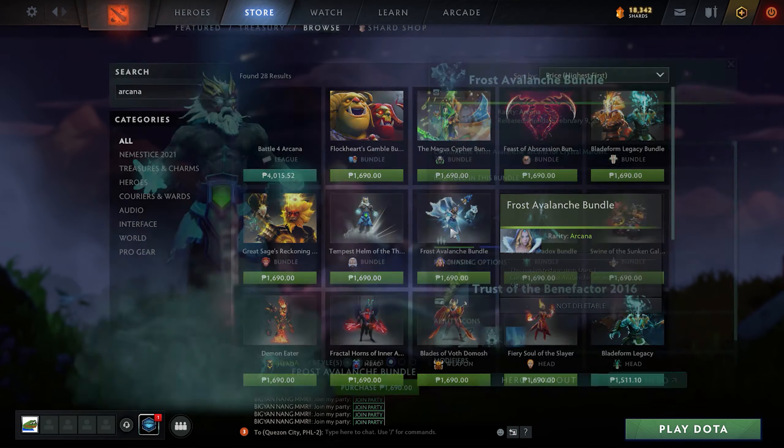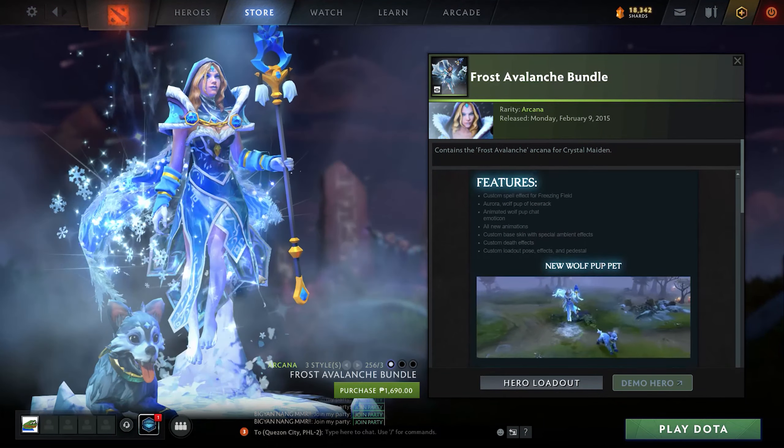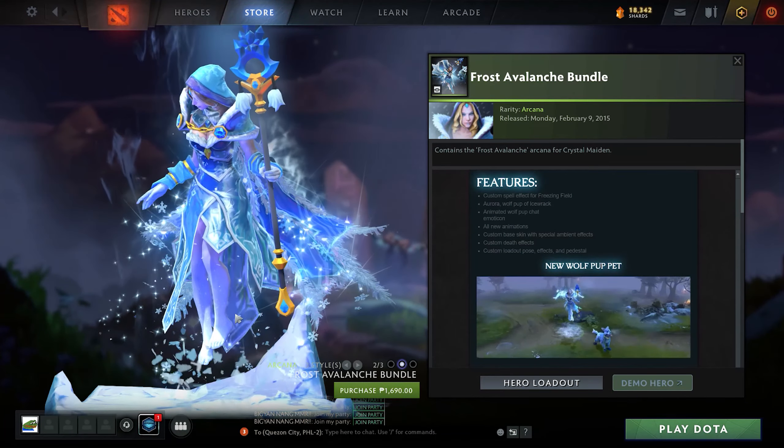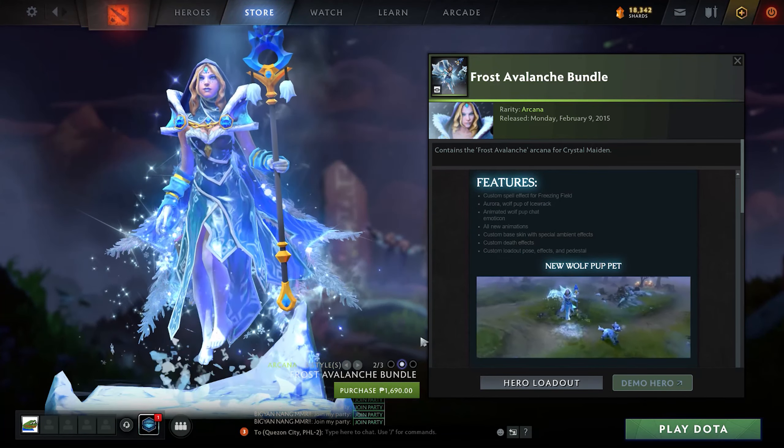Next one is Crystal Maiden. It comes with a puppy, and there are actually three choices — it comes with a blue puppy, with no puppy, or with a black and white puppy.